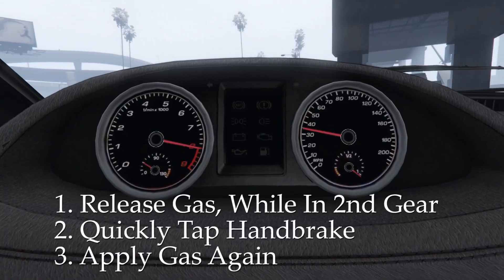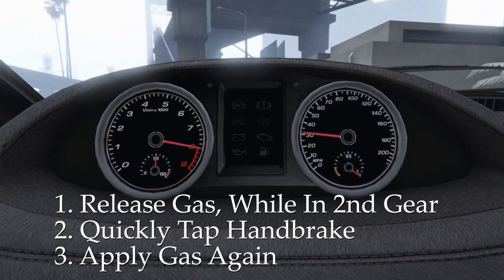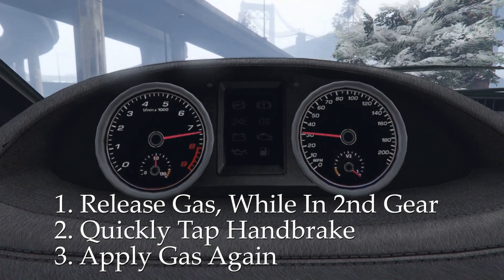You gotta know how to clutch kick, which is simply releasing the gas, applying the handbrake, and then reapplying the gas — your car is going to start getting crazy wheel spin. This typically works best in rear wheel drive cars. You can do it in all wheel drive cars too, which is a different process, but we're not worried about that right now.